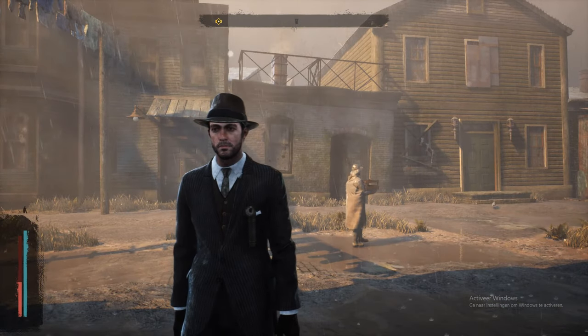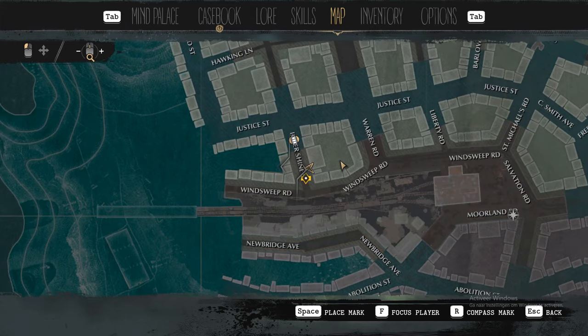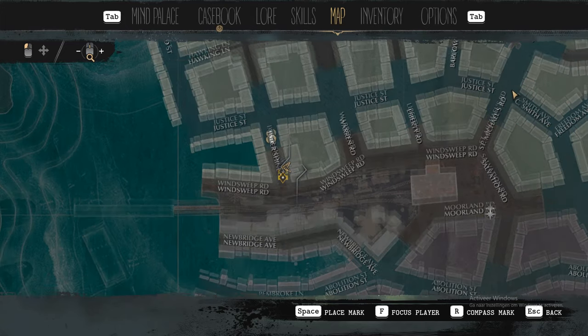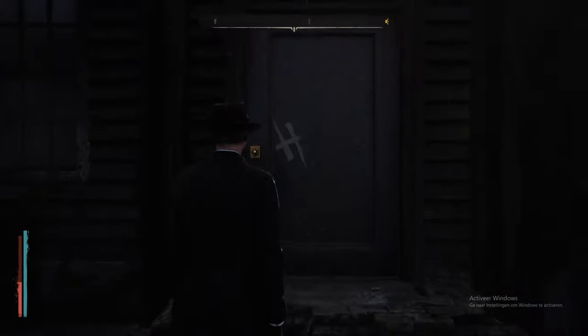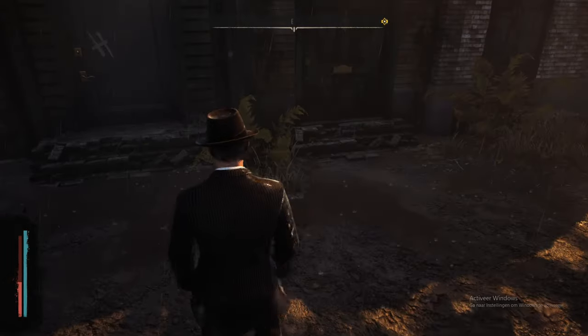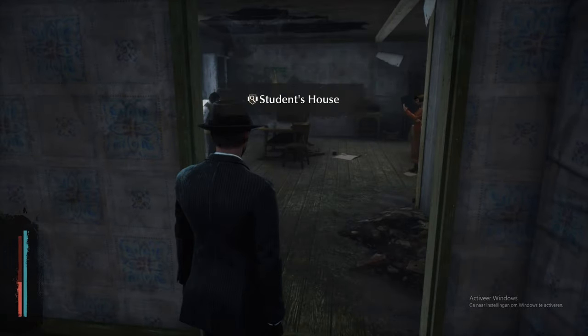Your first location is gonna be right here at the east side of the shells, just past the Windsweep Road. Once you get there you go to this house which is located right here.